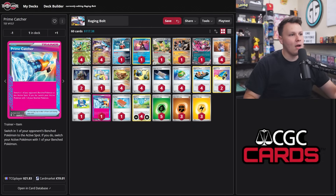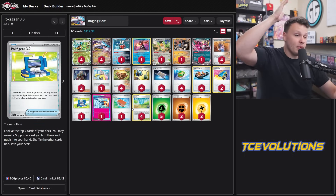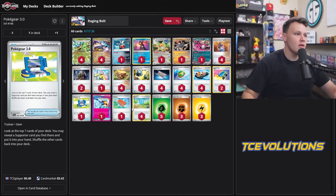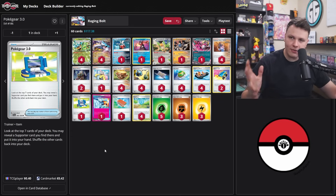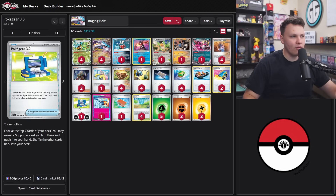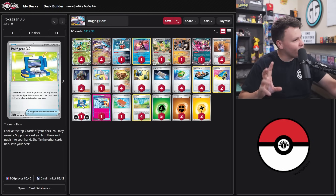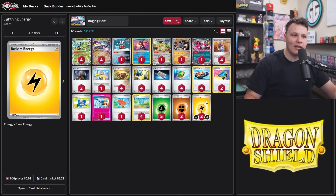Two Switch Card and the Prime Catcher for our switch cards — the gust effect on Prime Catcher in aggressive decks like this is just broken, can't not play it. Two Switch Card plus Prime Catcher feels comfortable for early-game big knockouts. We're really aggressive on Pokéstop, so Pal Pad recovers our supporters. The Pokey Gear has been really nice too — gives a little extra reach toward Sada, Iono, and Boss. Late game, Pal Pad plus Pokey Gear can basically guarantee finding a supporter.